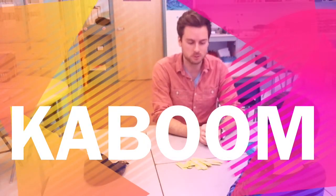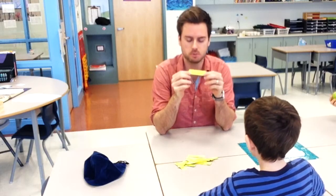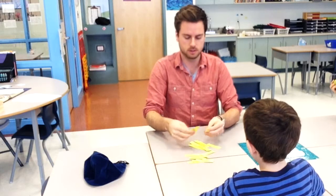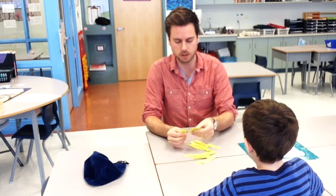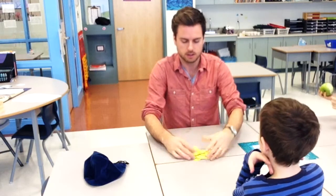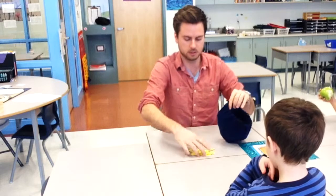This game is called Kaboom. What you need for this game is a few cards that have words that you need to practice written on them, as well as some cards that have the word Kaboom written on them. Depending on how big your list of words is, throw in a couple of Kaboom cards as well. They should be around the same size. Then put them into a bag or a box or something that will make them so you can't see them.